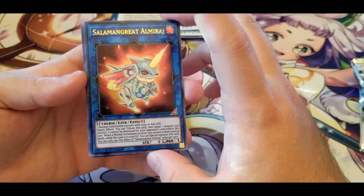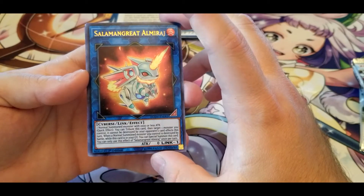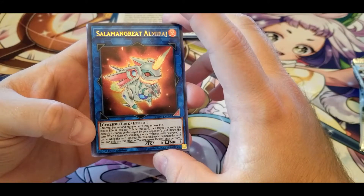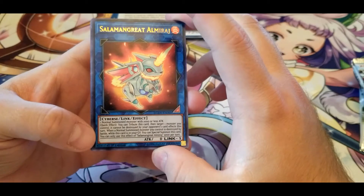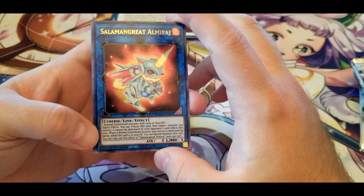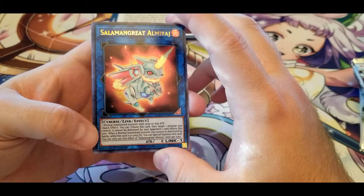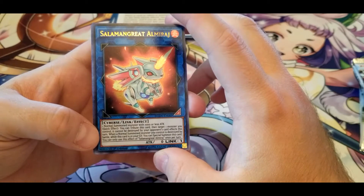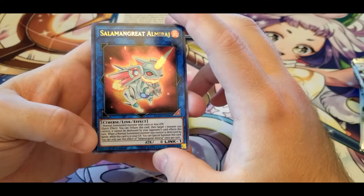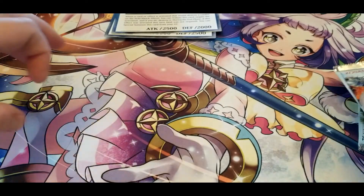Salamangreat Almiraj — one Normal monster with 1000 or less ATK, one Normal Summoned monster. You can tribute this card, then target one monster you control — it cannot be destroyed by your opponent's card effects this turn. When a Normal monster you control is destroyed by battle while this card is in the graveyard, you can Special Summon it. You can only use that effect once per turn. At least it keeps pulling itself out and gives some protection to your field.